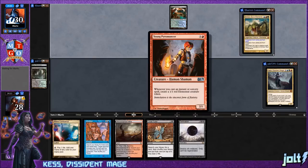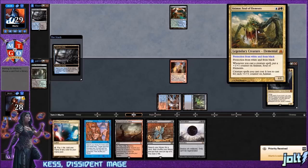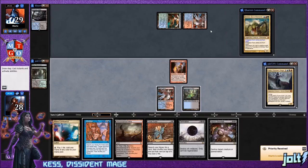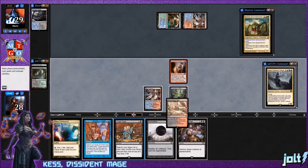Playing against Animar, Soul of Elements — protection from white and black. So if we get some elemental tokens going we'll be able to at least jump-block Animar. Whenever you cast a creature spell, put a +1 counter on Animar; creature spells you cast cost one less for each +1 counter on Animar. We drew Hero's Downfall.